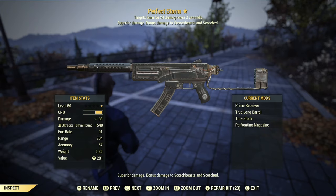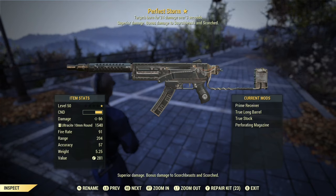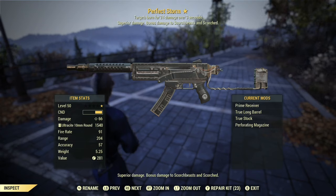Turns out the AP cost is not so great, so I don't love it in VATS — but we'll see that as we go. And then we've got the perforating magazine for some better armor penetration. And that's really all there is to it.